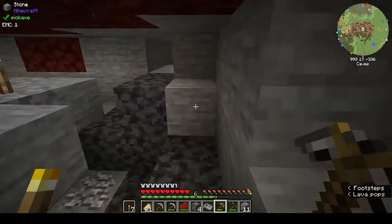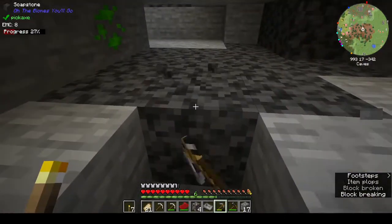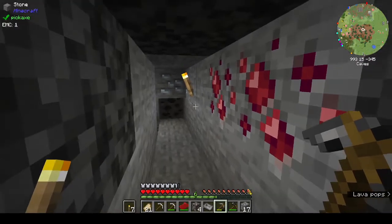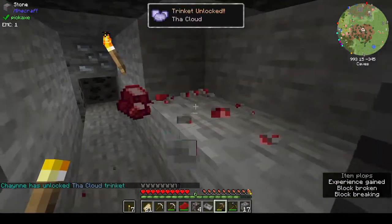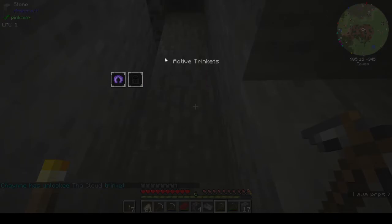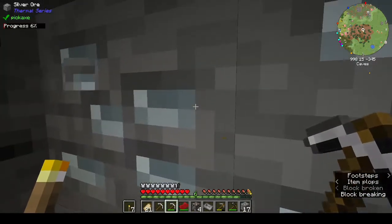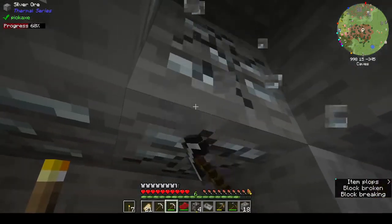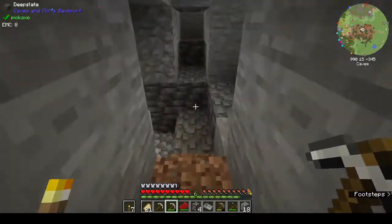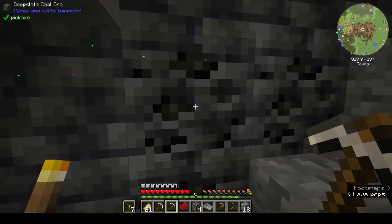I was thinking today we'll do a little bit of exploring, and we have emeralds in our EMC table so we should go and — oh, cinnabar, I wonder if this is EMCable. I was thinking about going back to one of the villages and trading with some of the villagers to see what we can get. Maybe if we get some ender pearls or something that would be pretty cool.